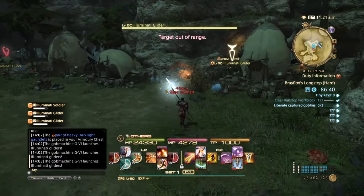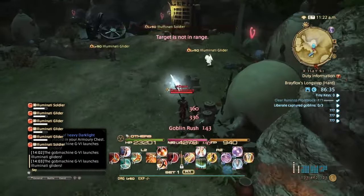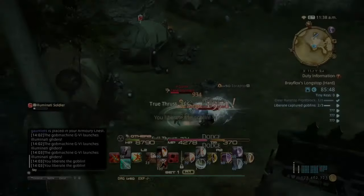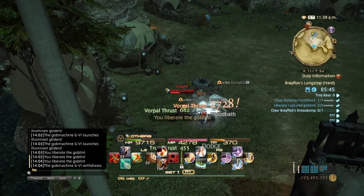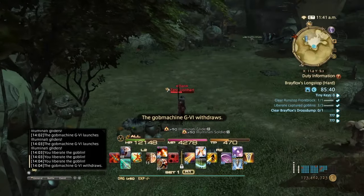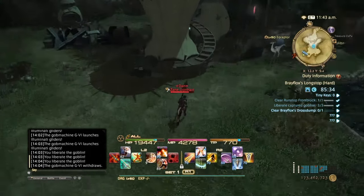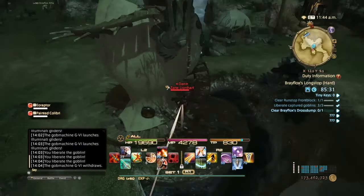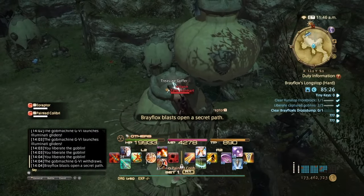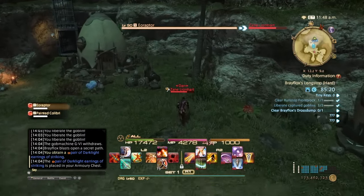Go ahead and pull all the Goblins together. Wait for BraeFlox to get up here and open the secret entrance. While she's doing that, you want to run up the structure here to get the second treasure — this will always drop an accessory. If you get aggro, just ignore them and run to the next area; they won't be able to follow you.